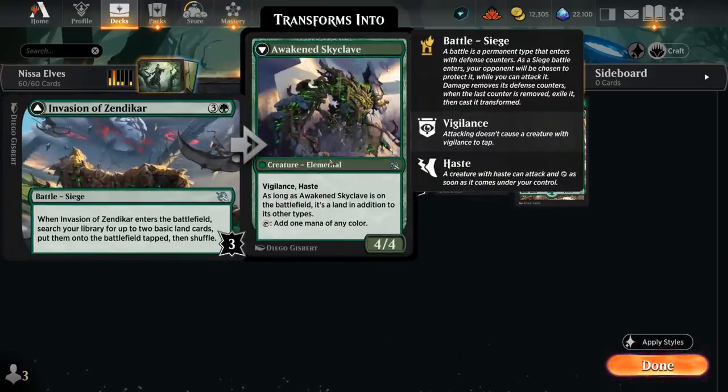The Invasion can also be transformed pretty easily if we hit it for three, making an Awakened Skyclave — a 4/4 elemental with vigilance and haste that also counts as a land that can tap for one mana of any color.